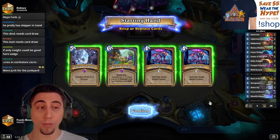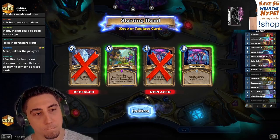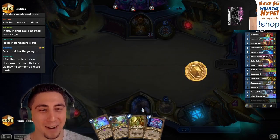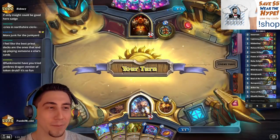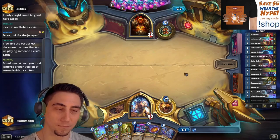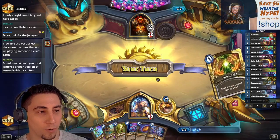Double Overgrowth in the opening hand — I don't think we need double Overgrowth, one Overgrowth is okay. The thing is, every time they give Priest a win condition they take it away — like Mind Blast, you know. Maybe we'll get a win condition in April, you never know, maybe they're holding out until the new rotation.